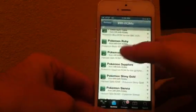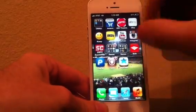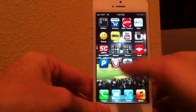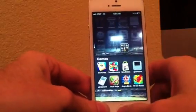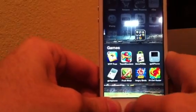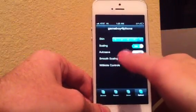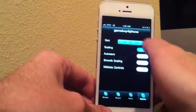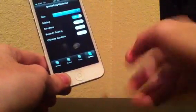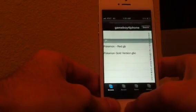After you have all that downloaded and it loads, go to your home screen and find the application GB for iPhone — it's the bottom left one. Click that and it'll open up. If you go to Options, you can turn on auto-save but it doesn't really work well. You can also choose different skins. I use Skin 5 because it works well — some of the skins don't save right, so I use that one. You'll see your ROMs right there: I have Red and Gold version.